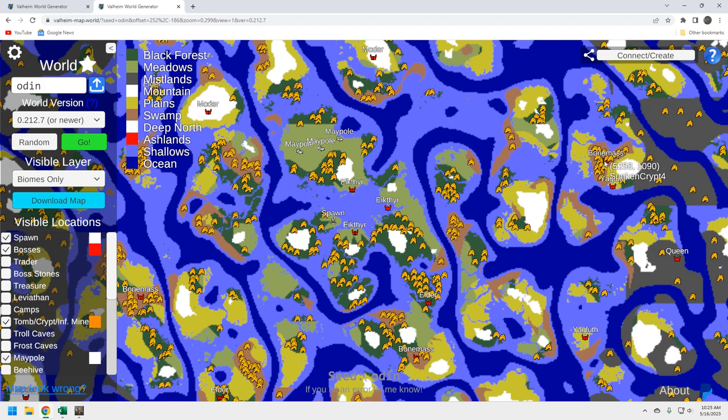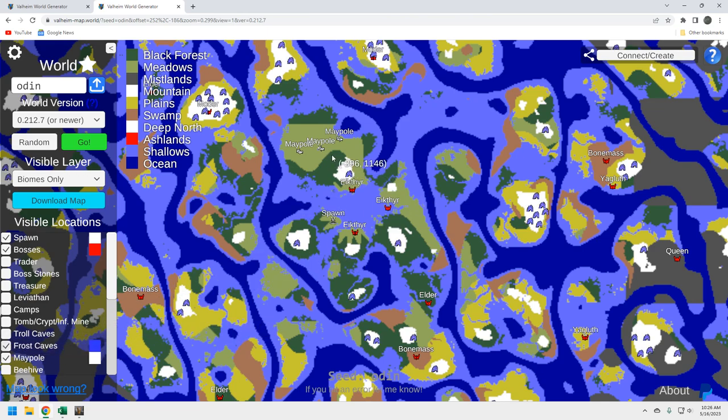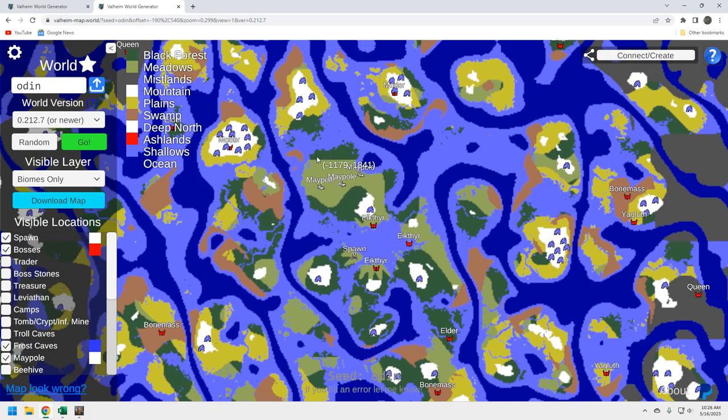You can throw things on the ground inside the crypt — grab a health potion, whatever you need. That's the type of swamp biome you want: filled with crypts with Bonemass close by. For frost caves, we've got one up here that's okay. The two Moder locations are where we'll invest time in the mountains — one has plenty, one has some. Everyone has a different approach to the mountains since not everything there is critical to get you through to the Plains.